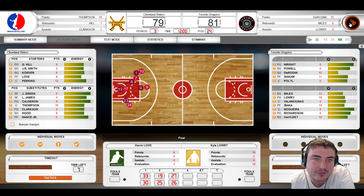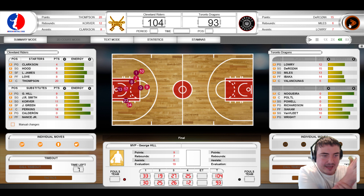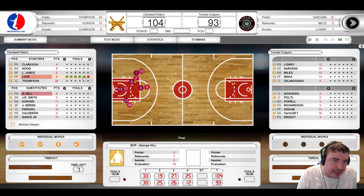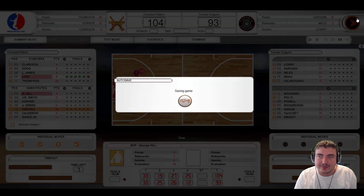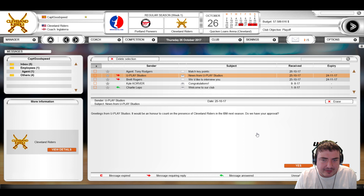Can we pull it back? Yes we can — absolutely brilliant! Led by Thompson, though the MVP is George Hill with just nine points. I don't really know how these things work. Our final result is 104–93. So two wins and two defeats — I don't think that's too bad. Uplay Studios send a message: 'It will be an honour to count the presence of Cleveland Riders in IBM next season.'